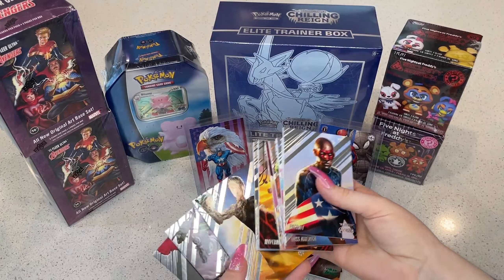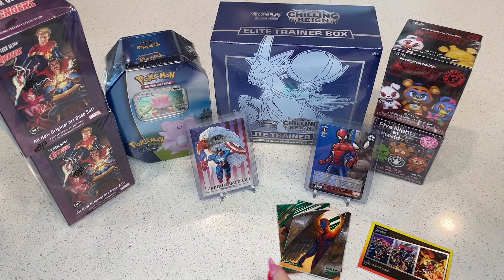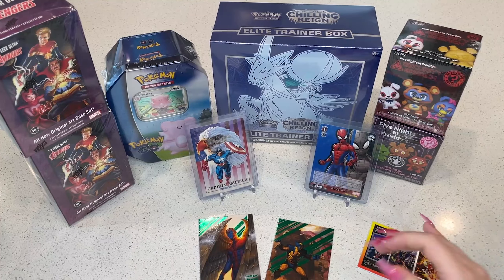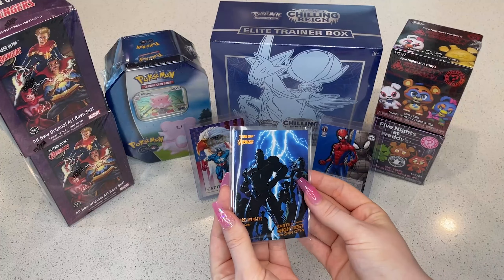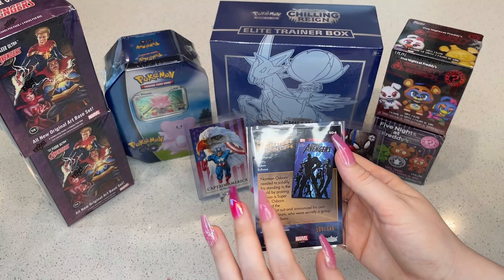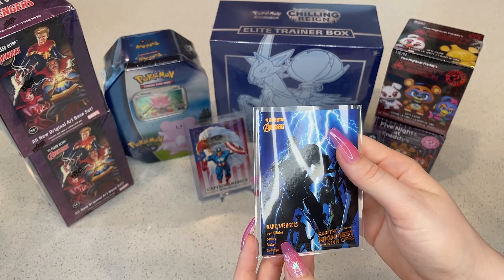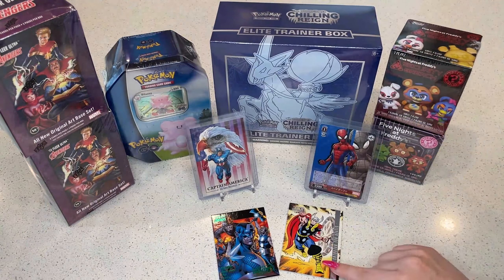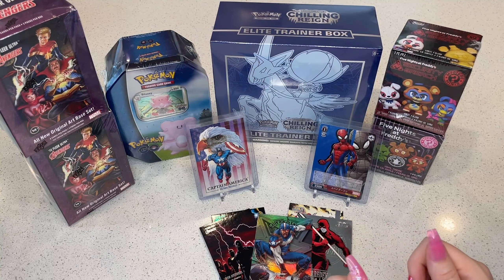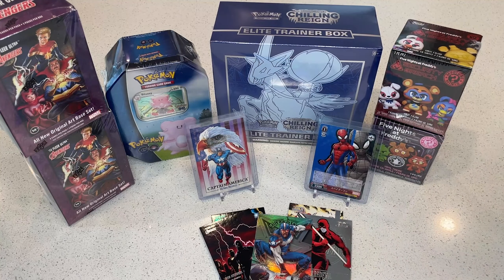So here we got all these base cards. I'm really excited we got Gambit — he's one of my favorite characters so he's going to go in my personal collection. This is the nicest pull of the day, our numbered orange foil Dark Avengers card. Thank you so much for tuning in — if you liked what you saw please remember to like, comment, and subscribe, and join us next time!